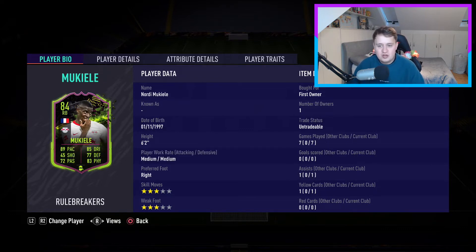At right back we have the new Mukiele. This is an objectives card so it's technically free — I reckon if it was on the market it'd be valued at around 100k, which is what OP right backs are priced at the moment. A very solid card. The great thing is I can use him in many different ways: at right back as he is now, switched to centre back if needed, or even as a CDM from the bench.